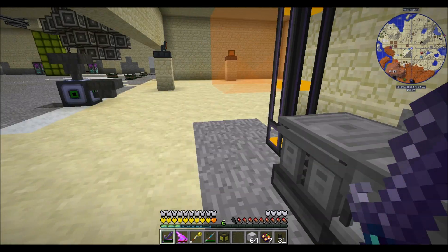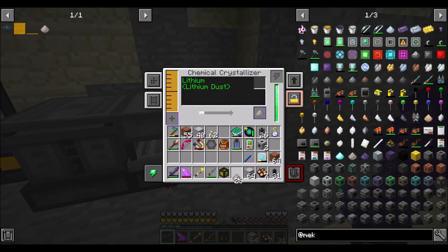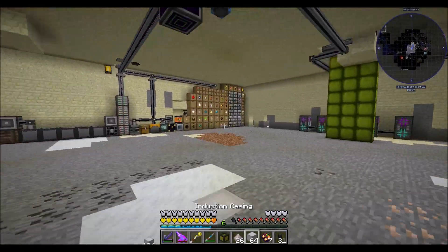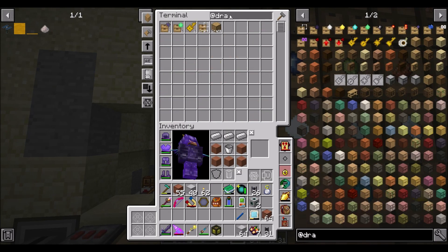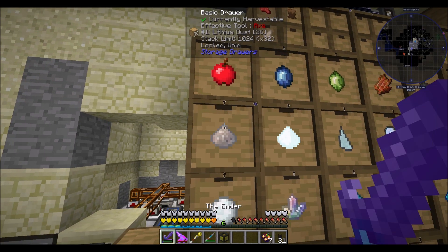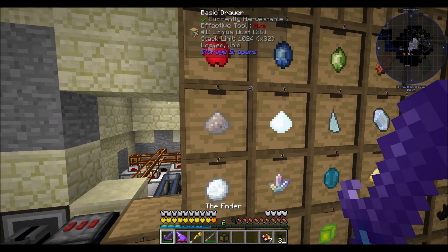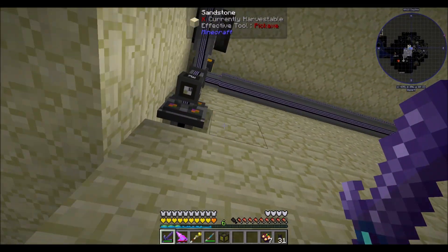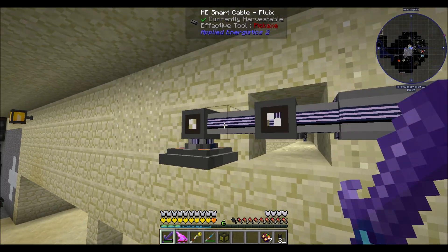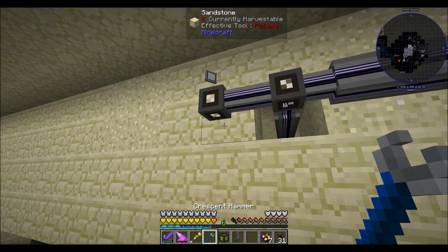Now we probably want to store lithium in our storage drawers. Let's do that - lithium dust, you're gonna come over here. Let's have a healthy amount stored - we'll do two drawer slots, that'll store a really large amount of lithium dust. Let's import bus you - we've got some channels over here, and a connector that could probably be moved since it's no longer technically needed.